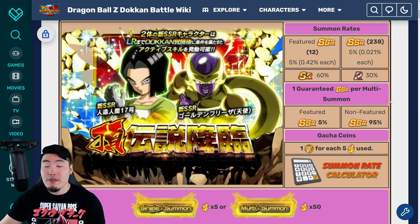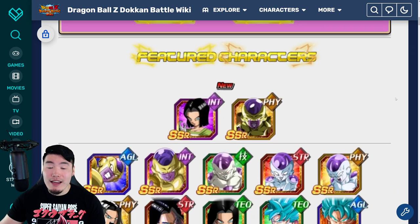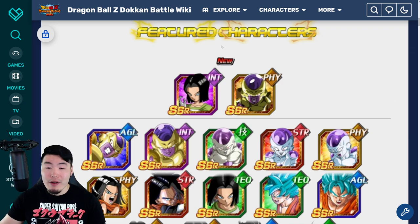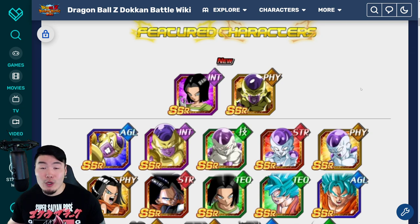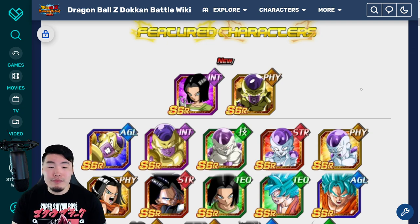Especially when the LRs, even though they're good, aren't amazingly busted — they're not exactly what we expect from new LRs these days. When you compare these to probably what the Dual Dokkan Fest for the Worldwide Celebration is going to be — maybe Super Saiyan 4 Gogeta, maybe Omega, we'll see — I can guarantee you these guys will not be nearly as good as those LRs, and the banners will be much better compared to this one. Logically speaking, you should just skip this banner.